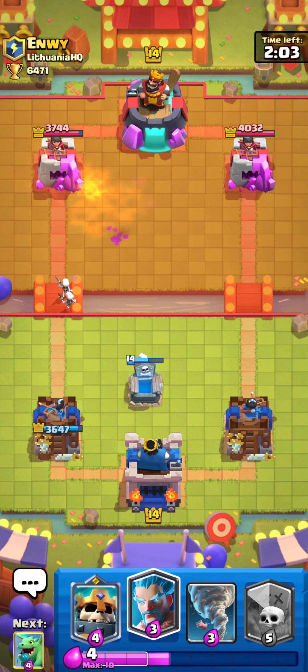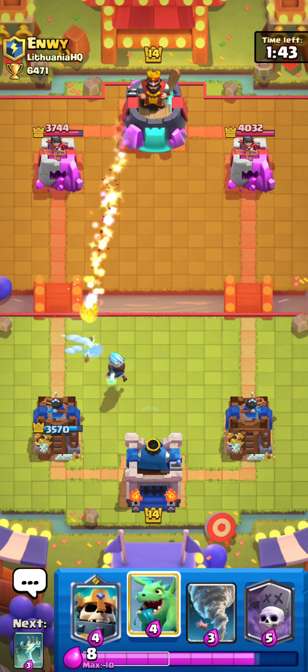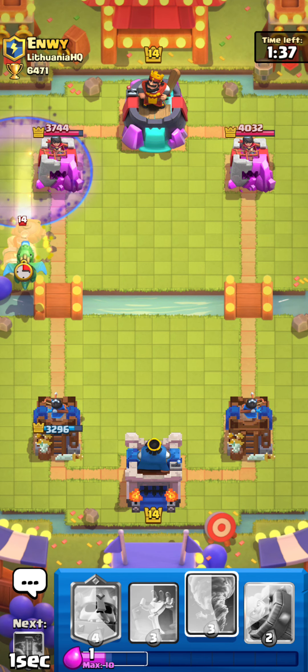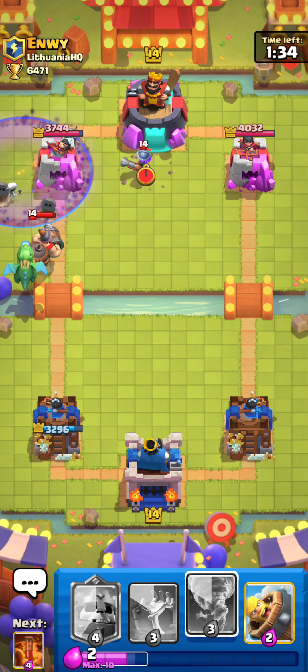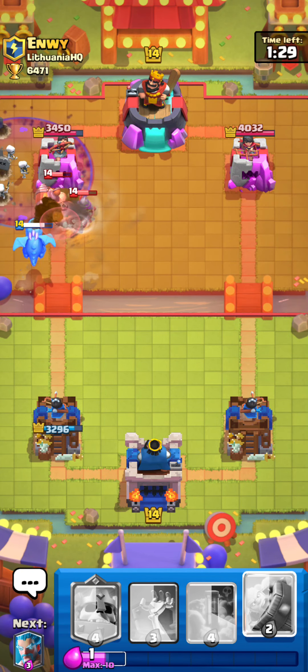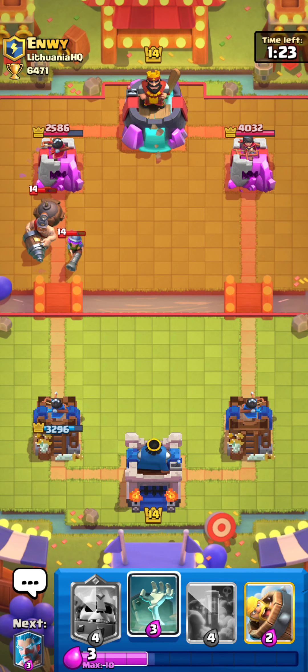We do have to turn on the board so he can't just log cycle again. I believe he has Arch — no, but he has Musketeer, so I don't think so. It can be anything. Valkyrie is maybe a prime option. He's playing a Miner deck. I'm not sure why he's playing Electro Spirit, because if we're able to activate the King Tower — oh, he's just playing Miner. Let's just tornado this. Oh my god, that seems like a really bad tornado — oh no, actually I think it's not that bad.